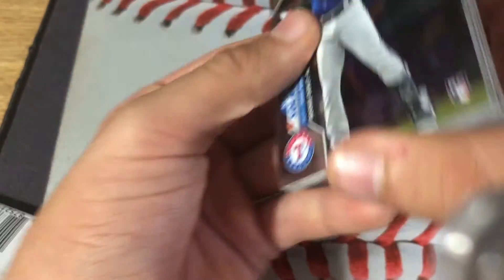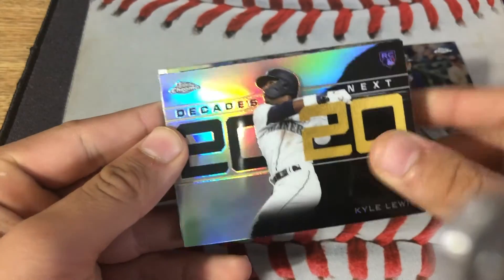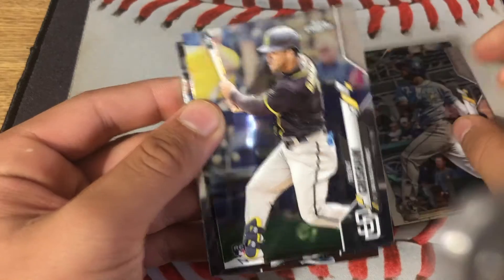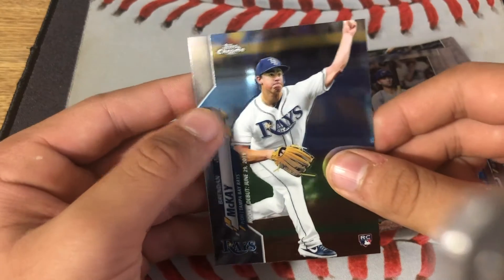For this box, the notable cards we got are Nick Solak rookie card, Kyle Lewis Decades Next rookie card, Randy Rosarena rookie card, Trent Grisham rookie card, Bo Bichette rookie debut card, and Brendan McKay rookie debut card.